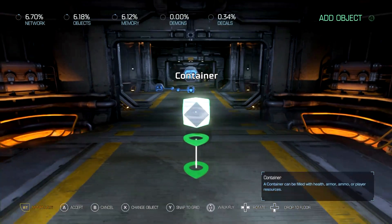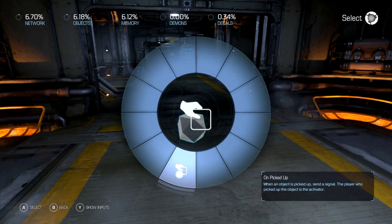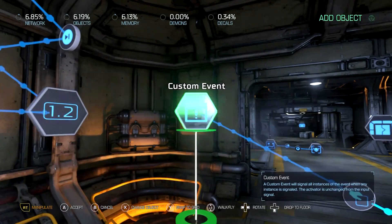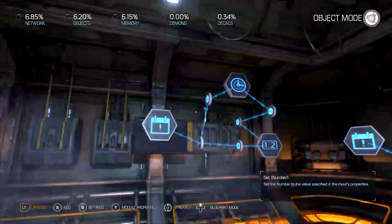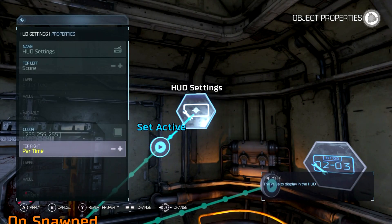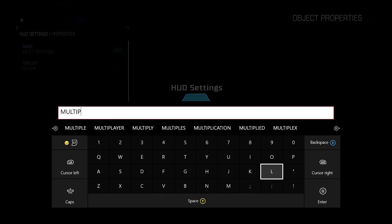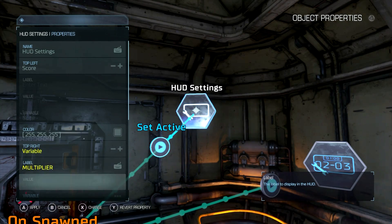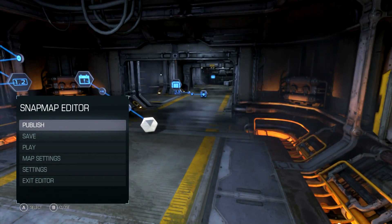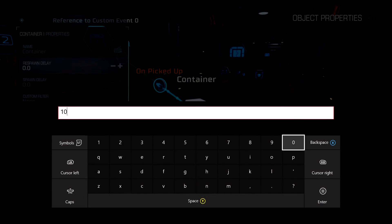Now we'll go down here and get one of these pickup items. When it's picked up, it's going to trigger that, and that's going to trigger this. Go to our HUD settings and let's change this to Multiplier settings. Let's make the respawn 10 seconds so I can show it off over and over again.